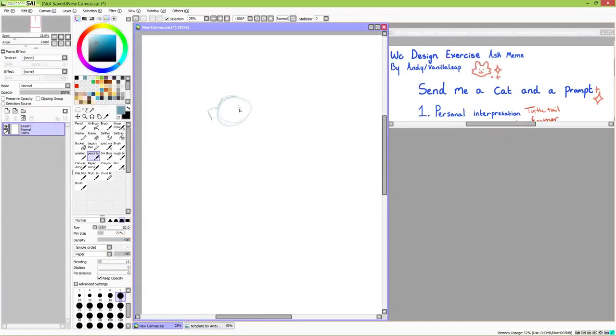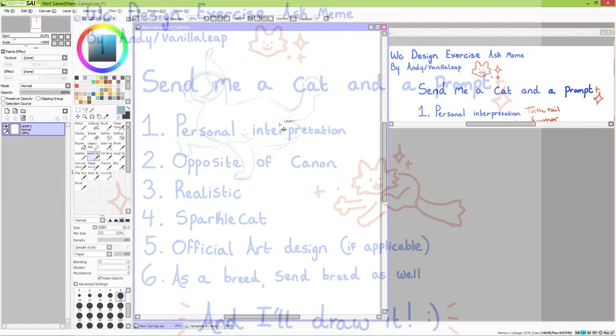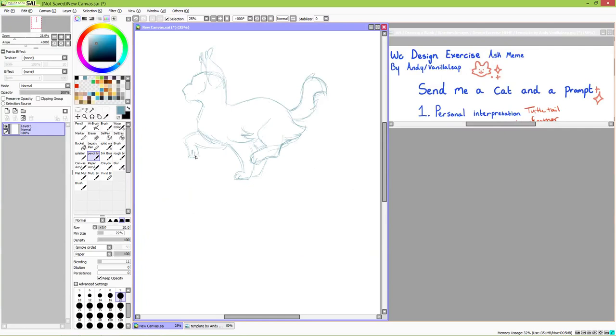Welcome back everyone. I hope you've had a good week. Today I'm going to be taking a crack at this Warriors Design Exercise Challenge meme created by Andy slash VanillaLeap. I saw this prompt floating around on Twitter and was immediately interested in doing it myself. I figured it'd be fun to get suggestions from my patrons on who I should draw. If you want to give this a go yourself, there is a link to the drawing prompt in the description, so take a look. Anyway, let's get started.